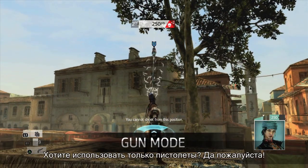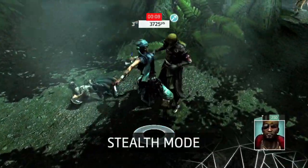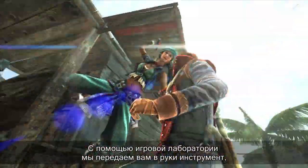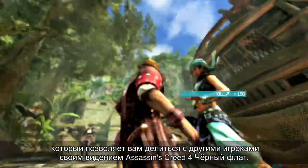Want to use only pistols? Build it. Only want to count stealth kills? Do it. Limit abilities, shorten timing, redefine scoring. Done. With game lab, we're handing over the control so you can design your own experience to share with friends or the entire Assassin's Creed 4 Black Flag community.